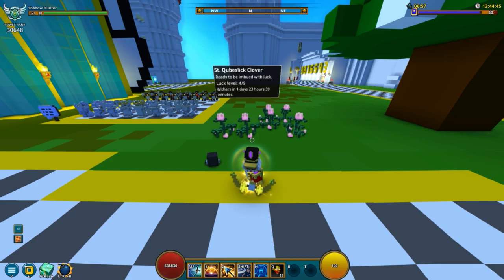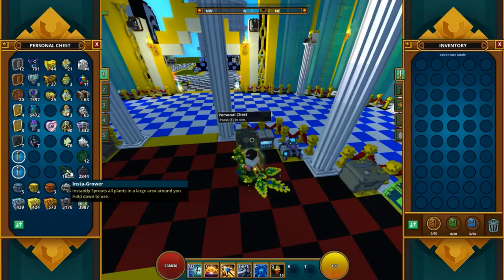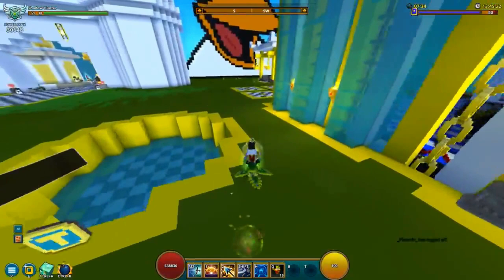The instant growers right here do not work on these at all — I've tested it and it does not work, so you can't use that at all. The Lucky Stars also have an area range, right? And I've been testing out how far they go and I've kind of come up with a pattern to it.